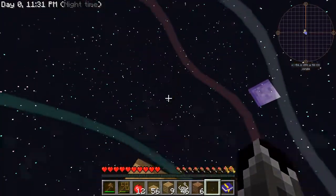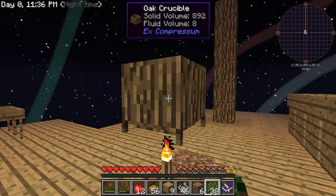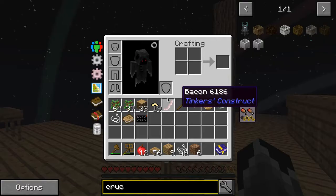Put that on there. You take saplings and fill it in there, and then this melts down the saplings into water.